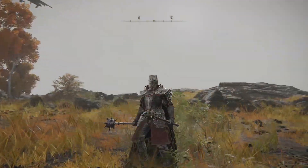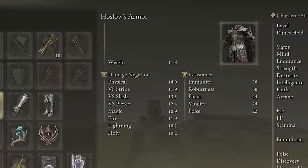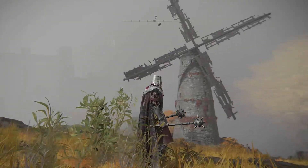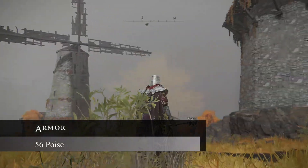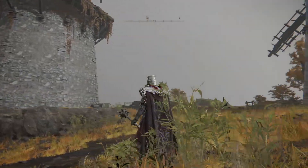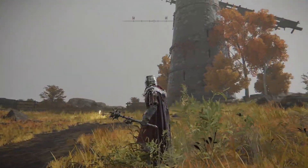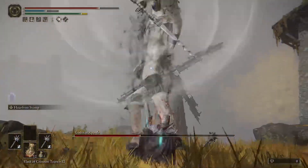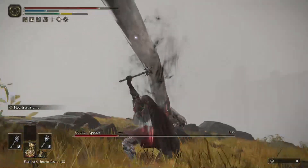As far as armor goes, we're going to be using the Great Helm for our headpiece, the Hoslo's Armor, All-Knowing Gauntlets, and the Beast Champion Greaves. All of this set is going to give you 56 poise. I found this was way better than the Raptor's Feathers because I just didn't have enough poise — I kept getting knocked out of my attacks and would never be able to get Hoarfrost Stomp off. Having more poise for this build definitely helped out a lot, and this build looks really great as well and kind of goes with the aesthetic of the Lich Knight.